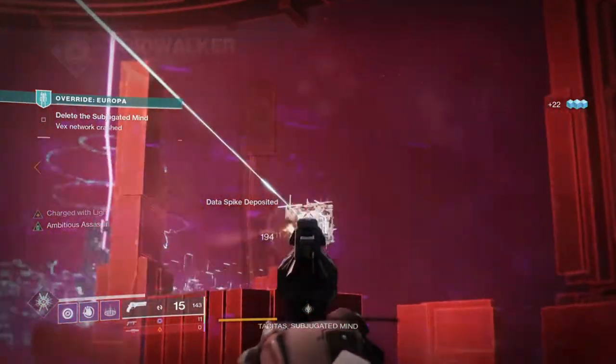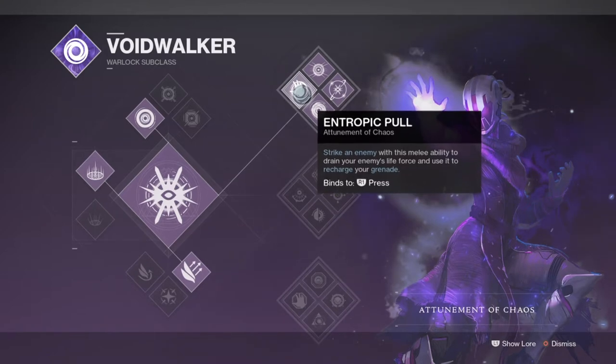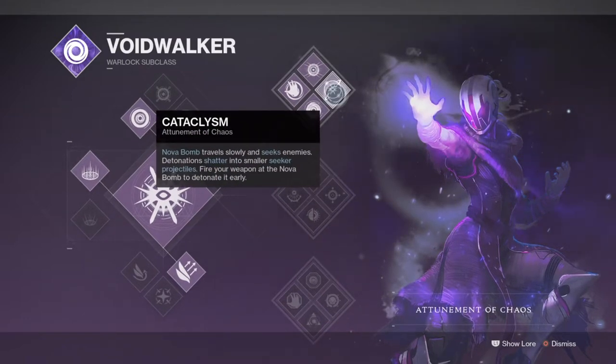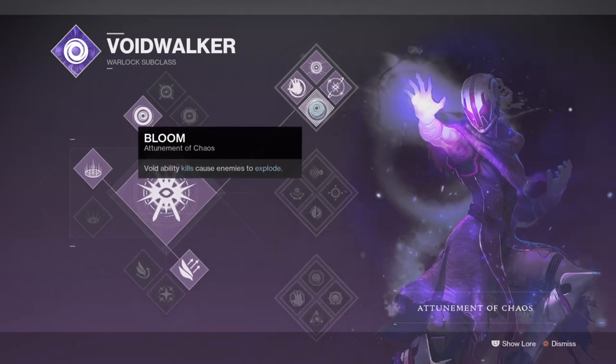For the subclass, we'll be using the Attunement of Chaos for both its super and the Chaos Accelerant grenade perk, which we'll be making full use of. Chaos Accelerant and Controverse Hold are two of the most common setups you will ever witness because of how powerful and synergised the two are. Controverse allows us to not only get reduced damage by charging grenades, but it will also give back a random amount of energy while doing so.